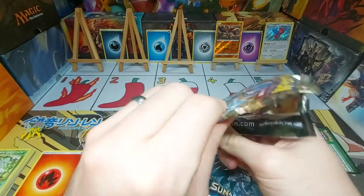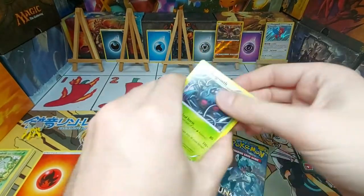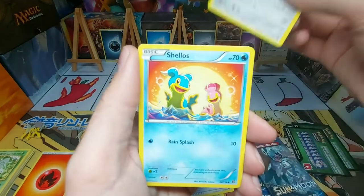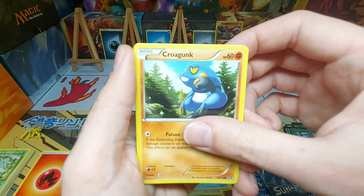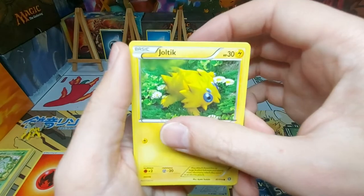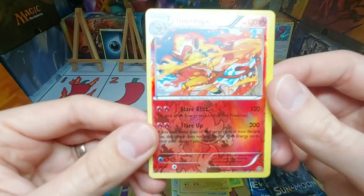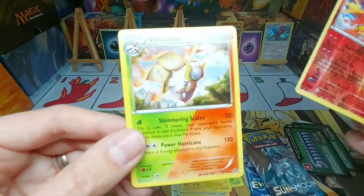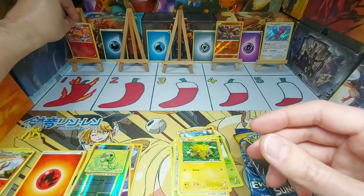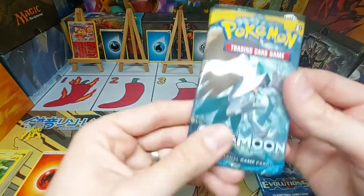We'll start with Steam Siege — back to one of the notorious eras of Pokemon, a greenback of mass openings. We've got a Tangrowth, a Special Charge, Shieldon, a Shellos, a Croagunk, a Talonflame, a Joltik, and an Infernape Reverse — that's pretty nice, very nice, Reverse Rare Infernape in good condition. And we leave off with a regular Volcarona Holo. I am more than happy to stick Infernape right at the top there for our pulls so far.